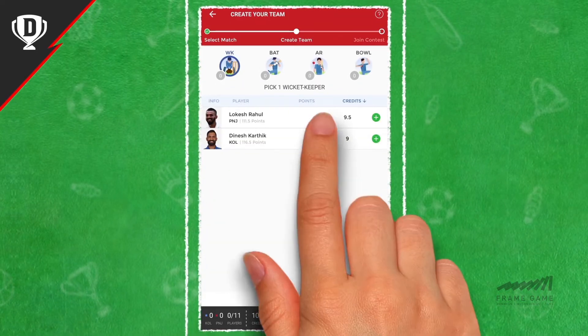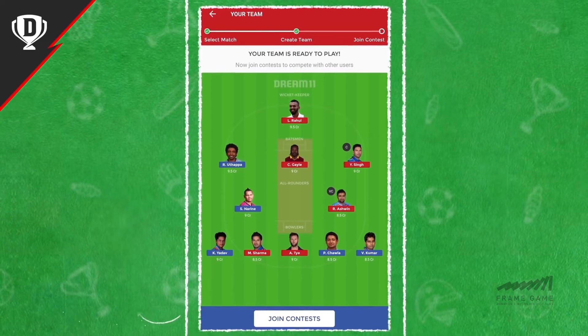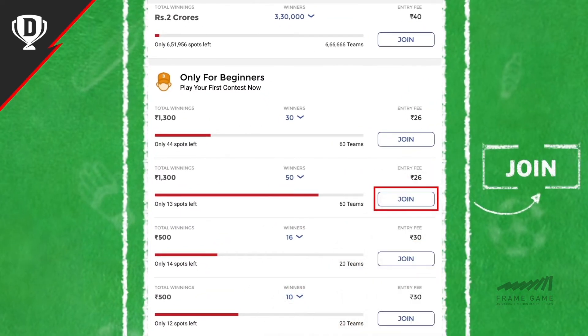While selecting your team, tap on Team Preview to check your combination. After creating your team, choose from the list of cash contests and join the contest you like.